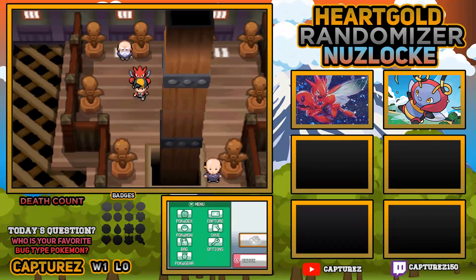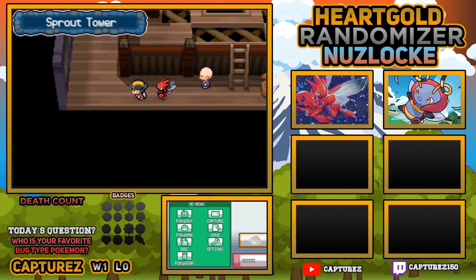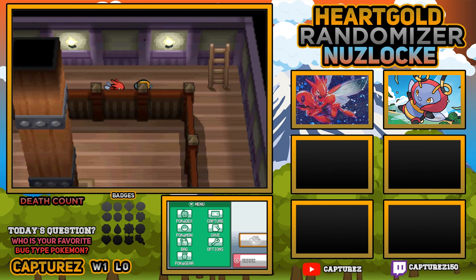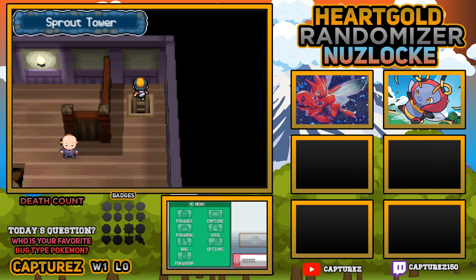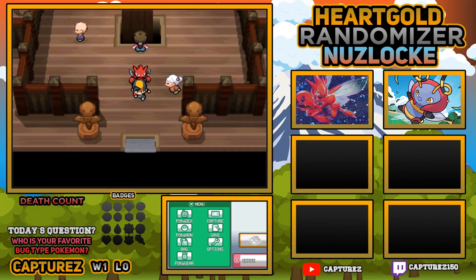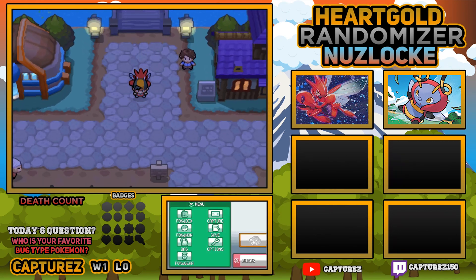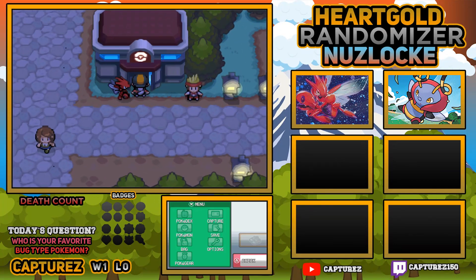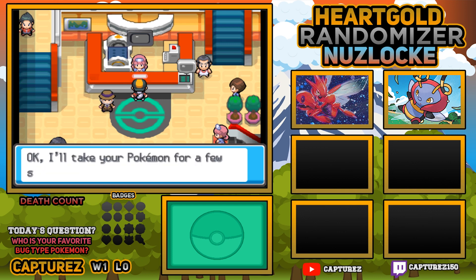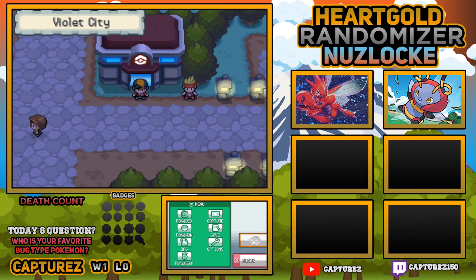I want to slowly walk out of here. I don't want to run, because that would increase the odds of finding an Entei, and that thing can body the hell out of us. Hopefully it was just that top floor that had the possibility of getting an Entei. We're going to go and buy some Pokeballs right after this and see if we can get another encounter before we fight our first Gym Leader. I don't really want to fight a Gym Leader with just Bug-type Pokemon.